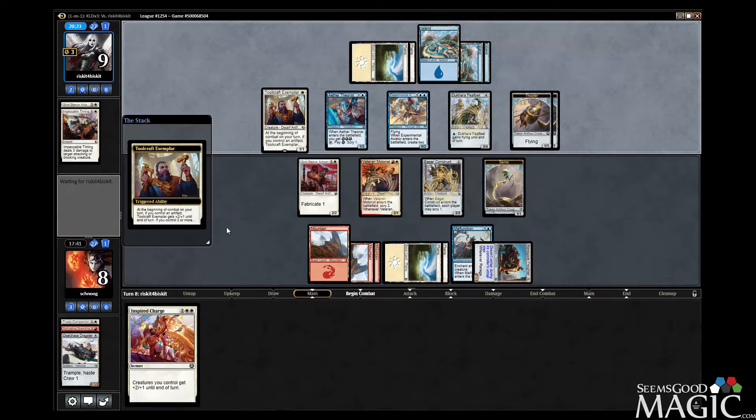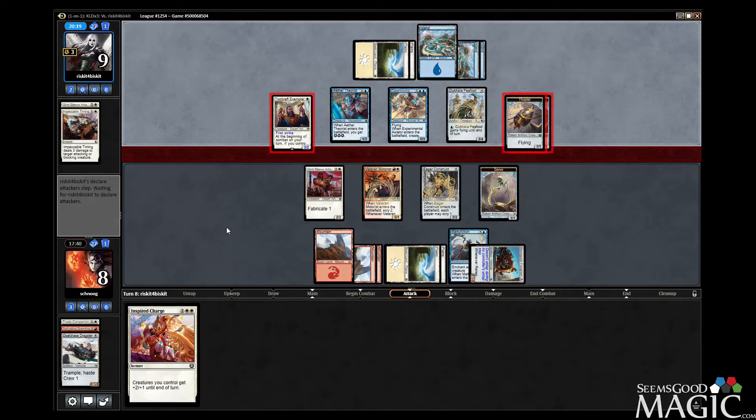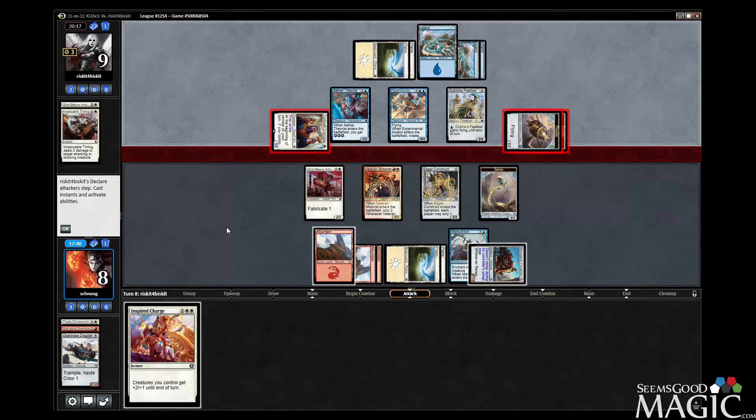It's not very good for us though, because now they have 4 power in the air and first strike on that boy. What do I do about that? Chump? Because if we don't chump, we're dead in the air next turn. Can we win with Inspire Charge? I don't think so — they have 3 blockers. I think we lose. If we chump it and attack Inspire Charge next turn, that wrecks their board. We're taking 5 here, so we're going to 3.